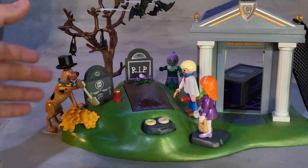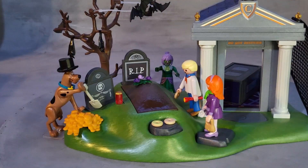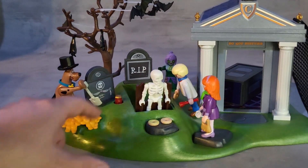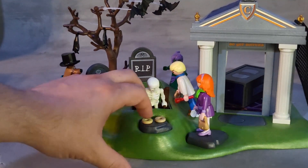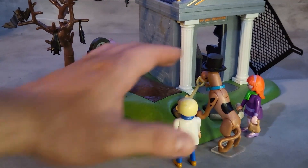Let's say Daphne, Fred, and Scooby are all here checking this gravestone, investigating something, trying to find a ghost from the cemetery — Alice May. Accidentally they activate this lamp here, and a skeleton comes flying through. You push it down and push the button, and if you have the top on it, it just flies off really hard.